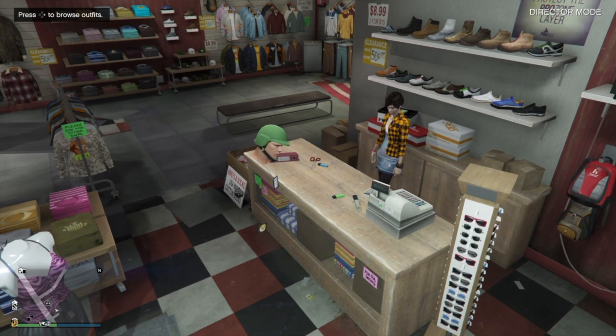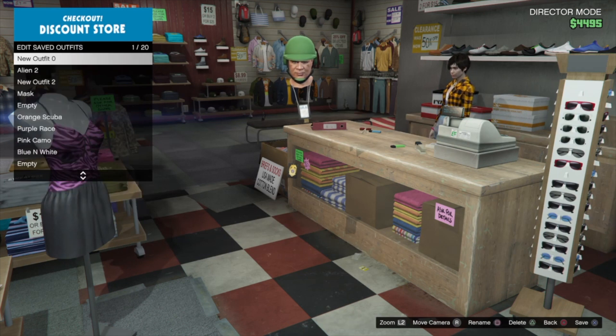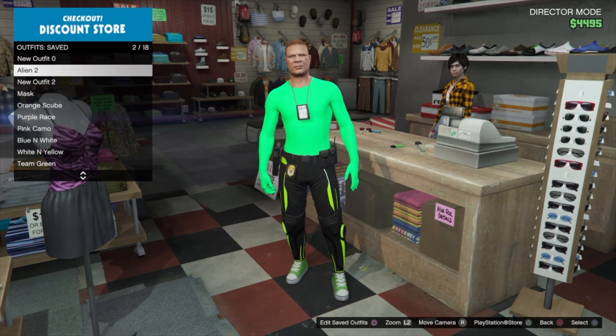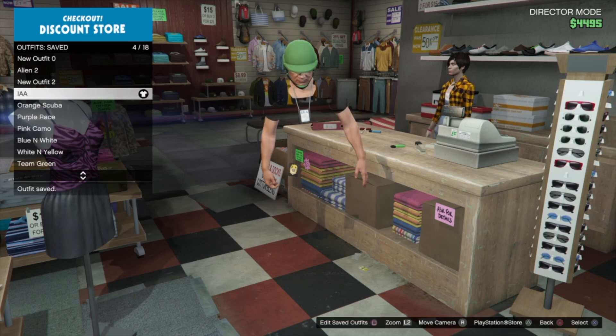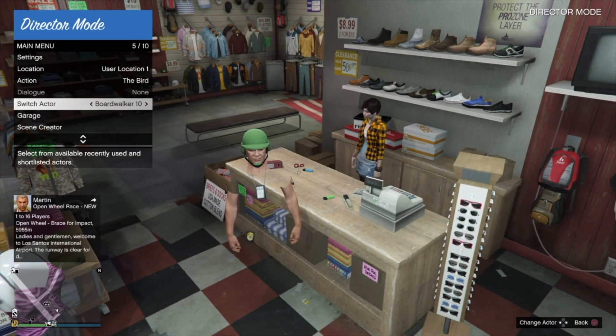If you ever want to go back to the casting trailer, make sure you always have your GTA Online character selected before you return — otherwise you will get frozen. When you go back, your character is going to be kind of sideways. Hit Triangle and then Circle before you do anything else so your character isn't frozen. If you do get frozen in the trailer, you'll have to start the glitch all over. If you die, you'll get thrown back to the trailer. Hit Triangle to shortlist the character, then deny the alert with Circle — that'll unfreeze you. Then pick your online character and go back online.